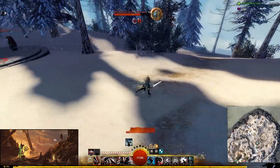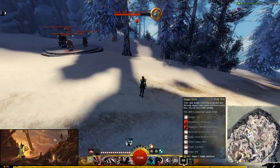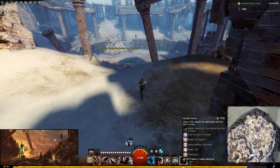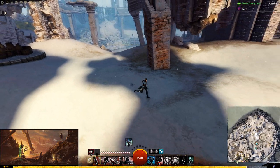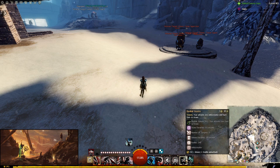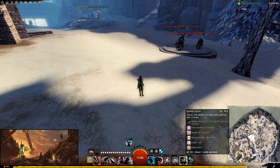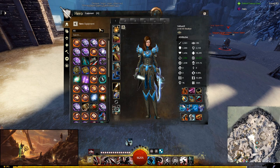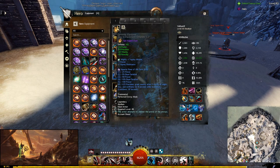In PvE I switch the elite to Basilisk Venom, which shares a buff to up to five nearby allies — their next attack will stun the target, providing massive CC for break bars. You definitely want to take that in PvE. The armor stats I use are full Marauder's with Pack Runes, plus a Valkyrie back piece, Valkyrie amulet, Valkyrie ring, Berserker ring, and two Marauder accessories.